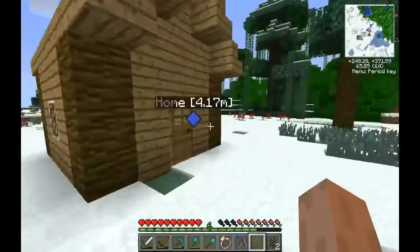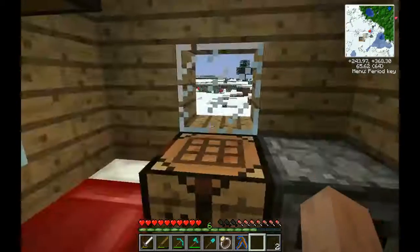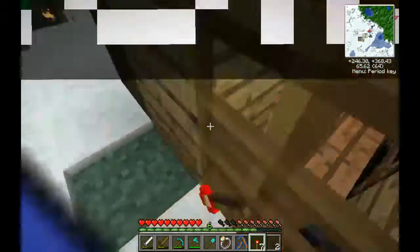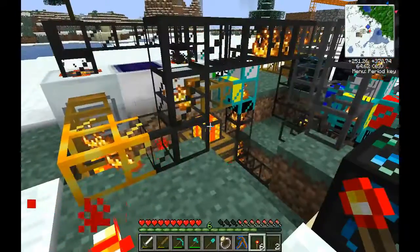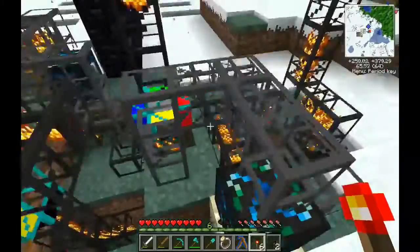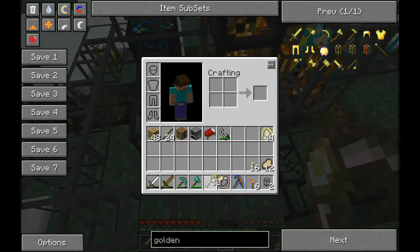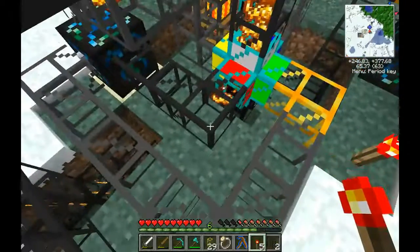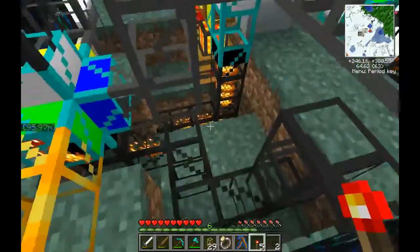Have a redstone torch here. I'll just craft them — the EMC machine is a little bit of a hassle to use. Redstone torches. That one apparently bypassed it. Let's see what other ones can be replaced. This one can be replaced. That one there cannot, because then it will connect with the stone pipes.